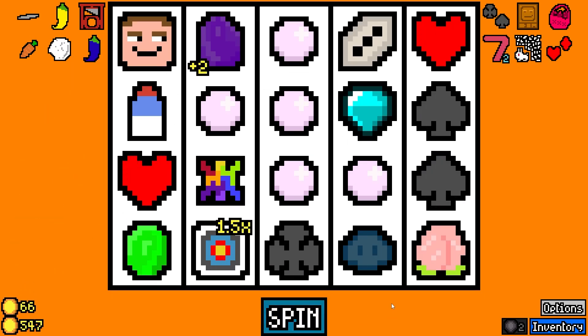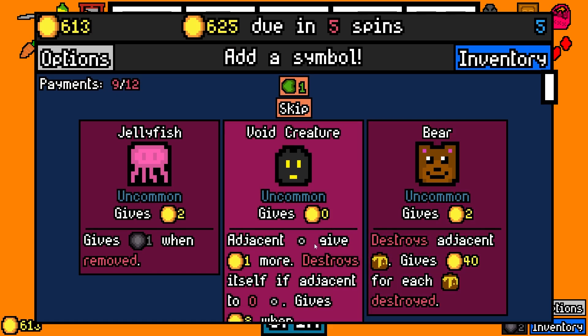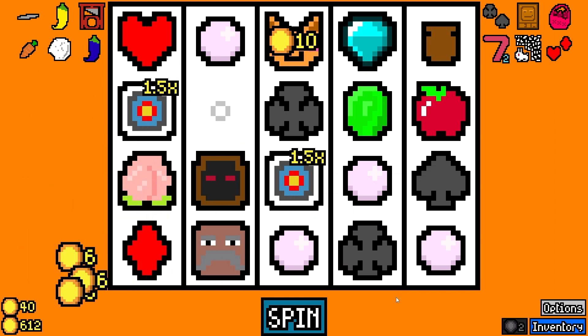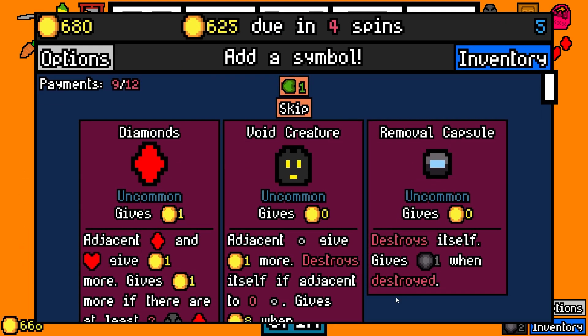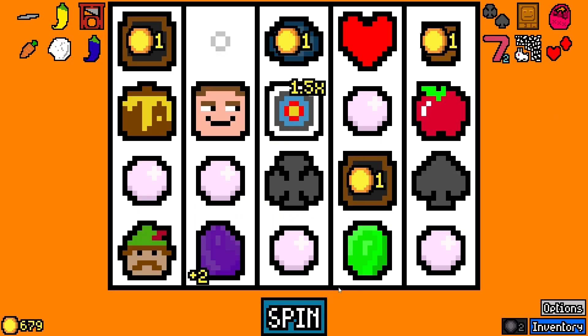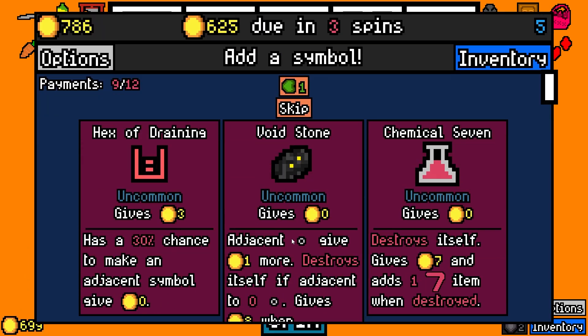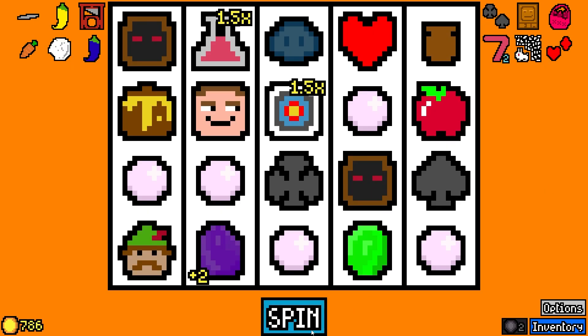Hey, we got a Milk. We got the Honeycomb, right? Let's take the Bear — maybe the Bear will help us get rid of some stuff. Void Creature. Oh, Removal Caps. Oh no, we want the Diamonds, dude. Here we go. I often skip over the suits, so it's like I have to take a minute to remember to take them. Another Chemical 7 — let's start it back up, why not?